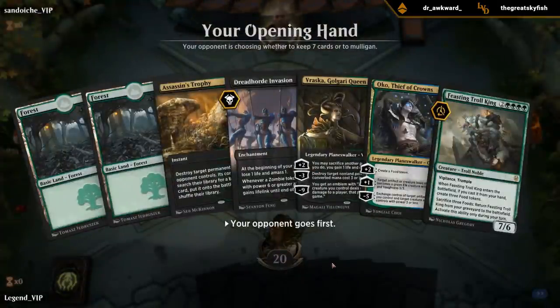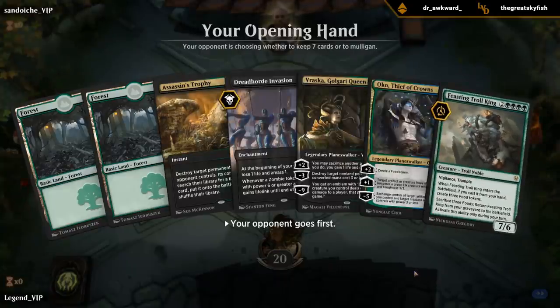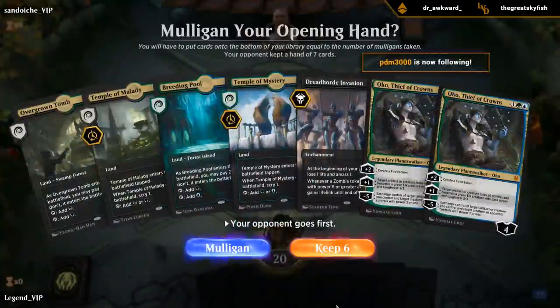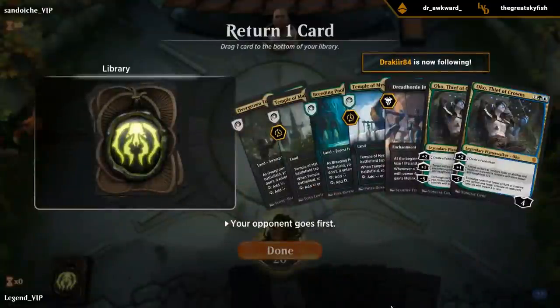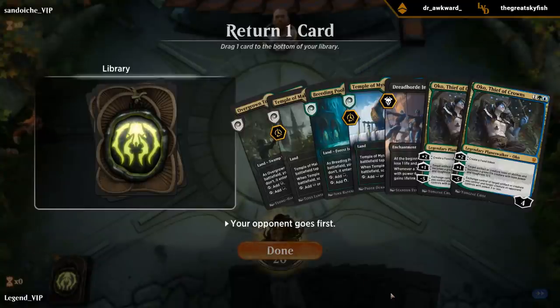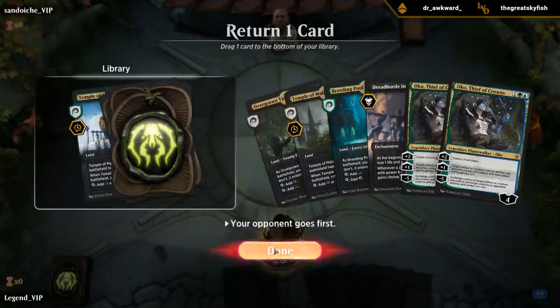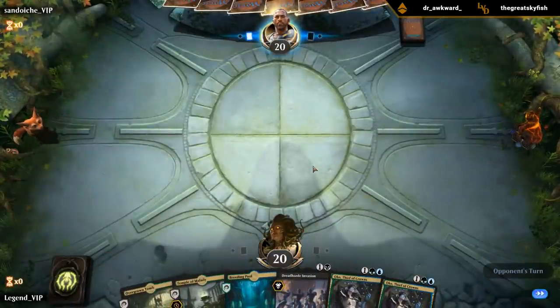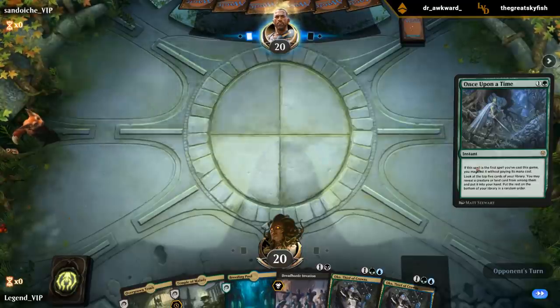The opening hand is heavy on forests — still not sure if the Troll King should be part of the deck — so this is going to be a Mulligan. The new hand looks good: I've got Invasion plus Oko. I'll keep a backup Oko and bottom one of the temples — Temple of Mystery. So I get to go turn two Invasion, turn three Oko. We'll get to see Once Upon a Time — also, you're not forced to cast it on your first turn. If you don't have a turn one play, you can just hold it and play it on the following turn.